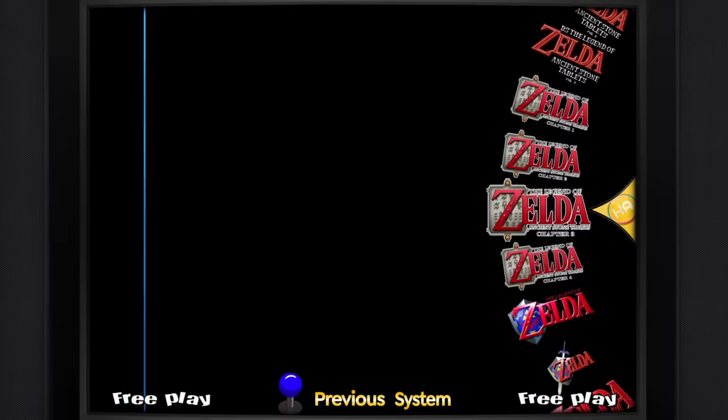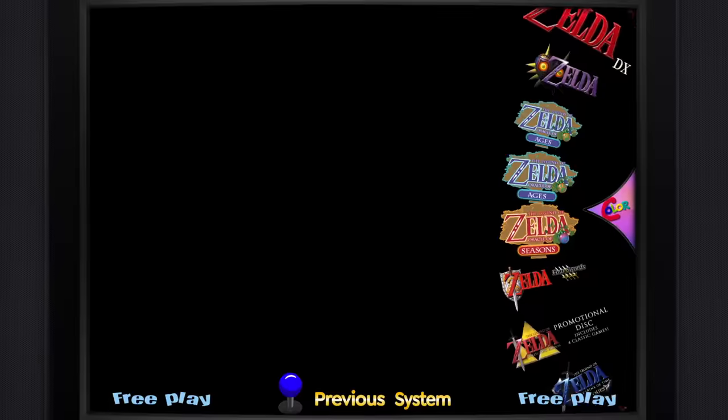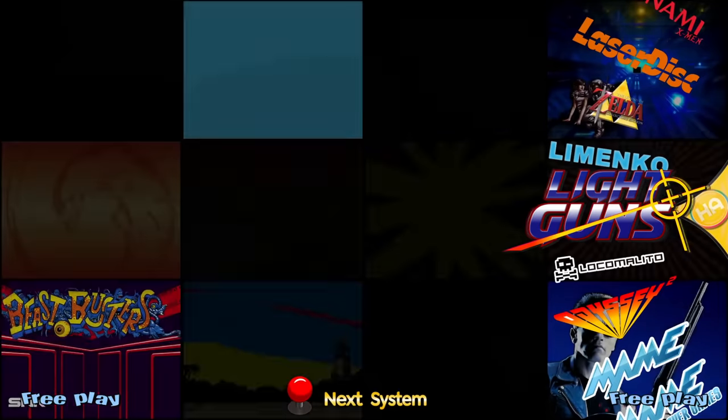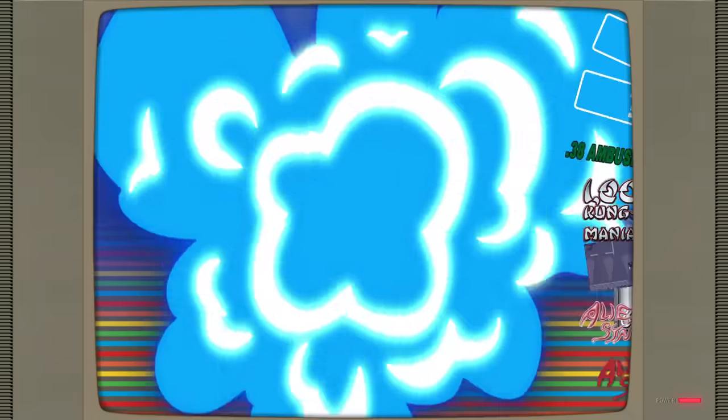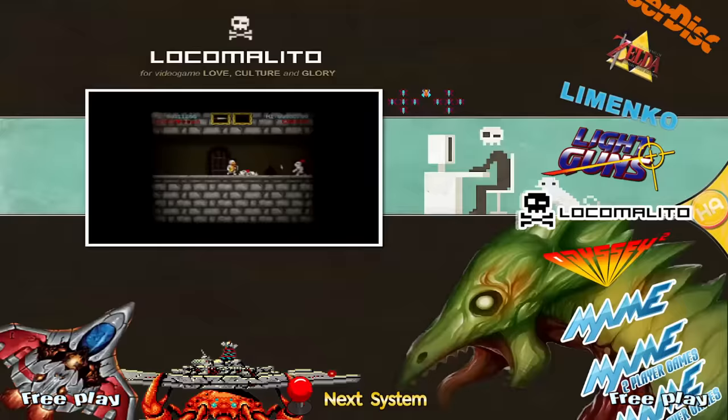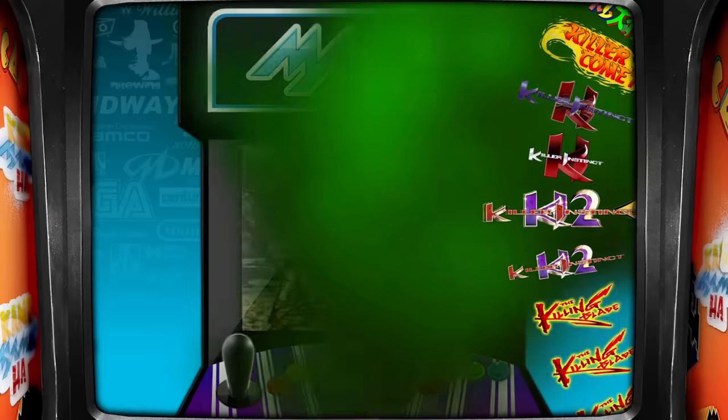Look at all the Zeldas. Some of these are - remember - they made the same Zelda games for different systems. There was Zelda games made for the portable Nintendo console at the time and then the home console at the time. Even like Breath of the Wild - it was made for the Nintendo Wii U and it was also made for the Switch.